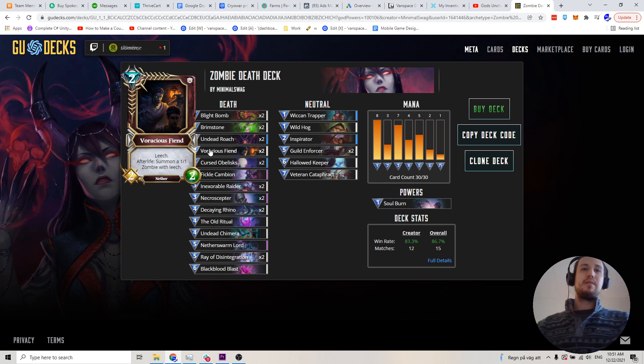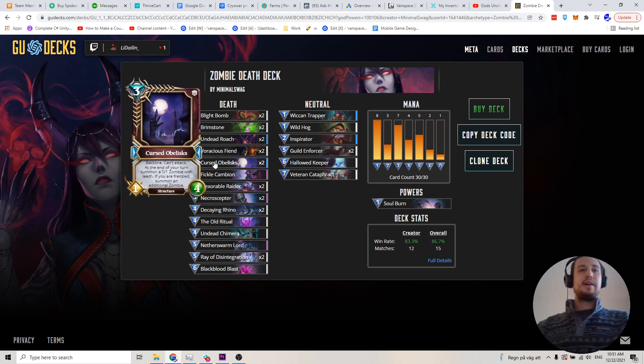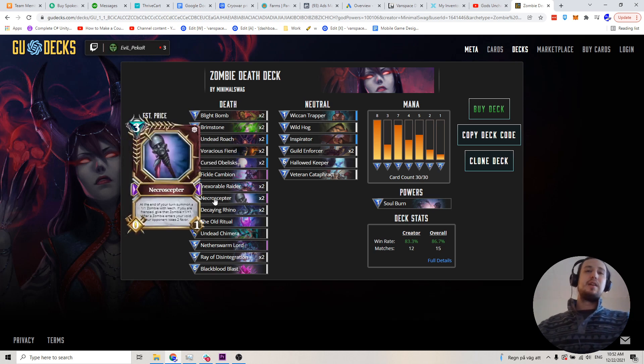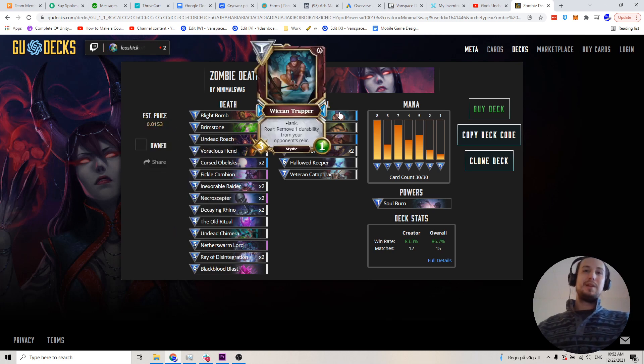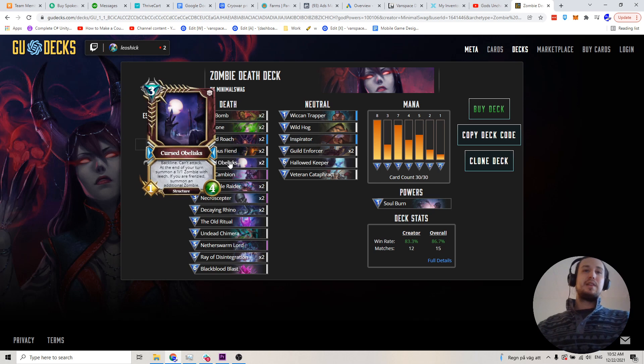Vrash's Fiend — also another with a 1-1 zombie afterlife. Cursed Obelisk — if you don't pick up your Necroceptor in time, the Cursed Obelisk can really start filling up the board with zombies, which is exactly what we want. The whole point of this deck is just to overwhelm them with zombies, not let them get any damage to our face because we're just leeching all that health back the entire time. It's a little bit less good than the Necroceptor, but it's nice to have on the board in case you don't pick that up.